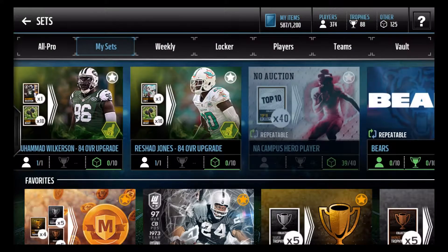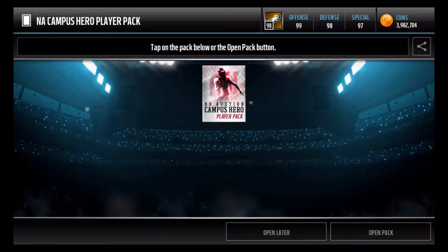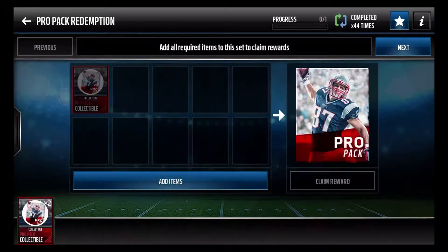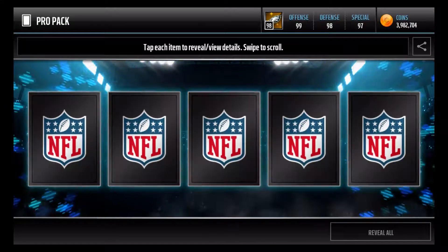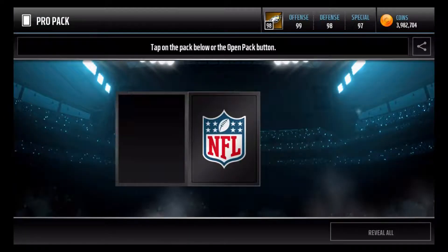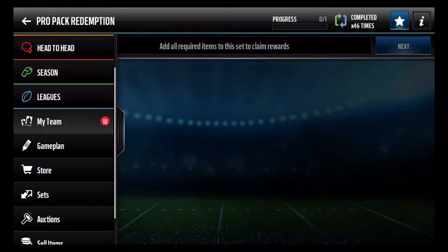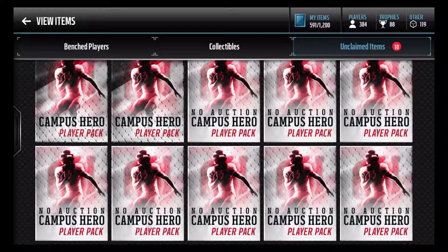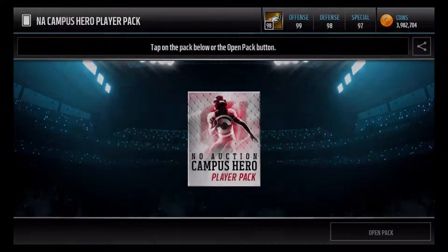Let's claim that and open it later. I'll also open up the two pro packs real quick since I got those collectibles. Can we get an elite? No — we got a Brent Selic. I wonder if you can actually get Campus Hero collectibles from these. We got a Robert Quinn there. Now we have those 10 Campus Hero player packs. I'll open up the two Campus Hero auctionable packs last, but let's hop into the player packs now.